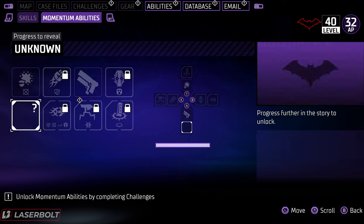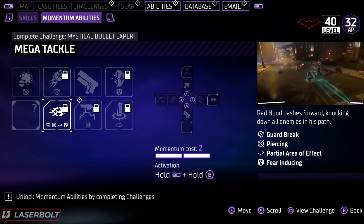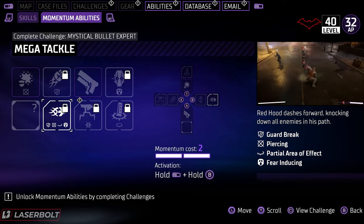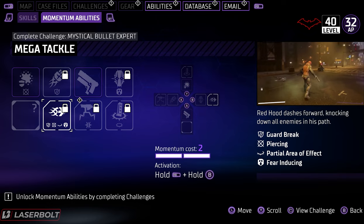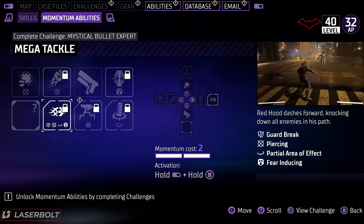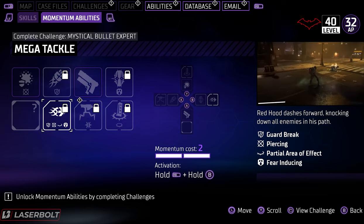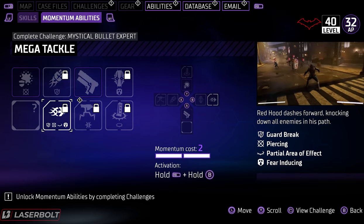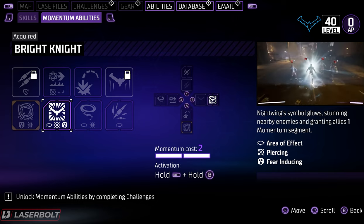Number three is Red Hood's Mega Tackle ability. It's a really good ability, but it feels like it's lacking a little more area of effect — I'd definitely like to see more. It's really OP, but the problem is it doesn't always catch a lot of enemies in the area; sometimes it's a hit and miss. That's the reason it sits at number three.